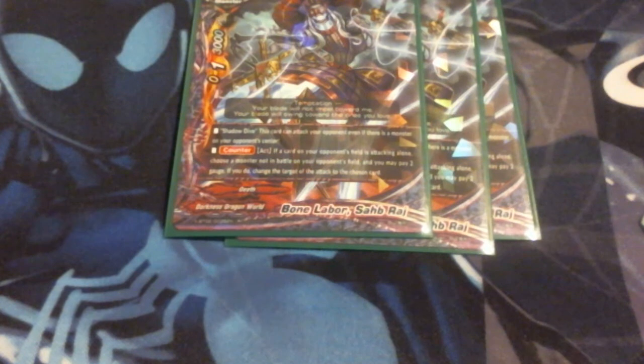Next up we got Bone Labor Shab Raj - I apologize on the name, guys. She's a 0-1-3 and has Shadow Dive, which means she can't attack on her own. She's also got a counter speed ability: if a card on your opponent's field is attacking alone, choose a monster not in battle on the opponent's field and pay 2 gauge. If you do, change the attack to the chosen card. So this pretty much plays the redirect game on the opponent's turn and makes them kill their own board with the monster. Very, very helpful. The better part about this card is that it's also not once per turn, so as long as you got the gauge and they got the board, you can keep on going.